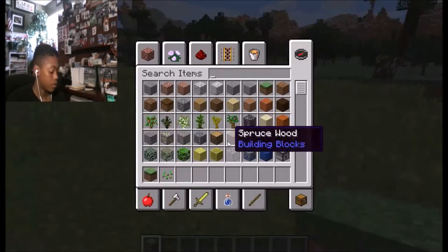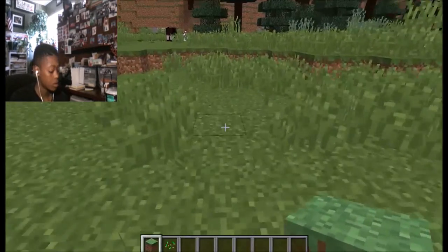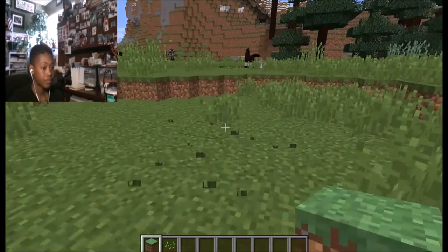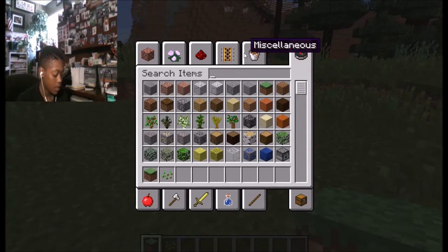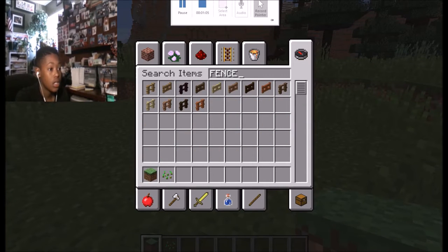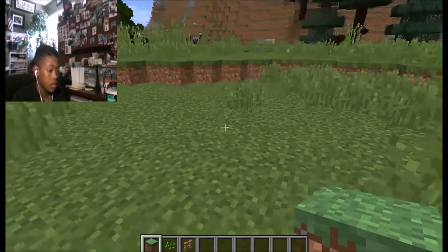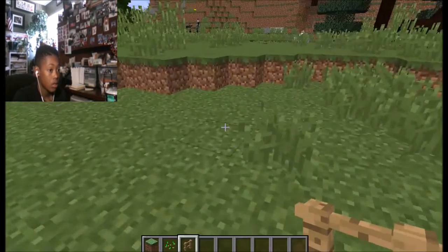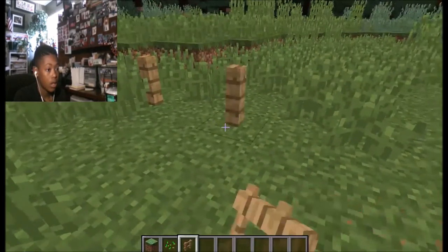So first I'm going to start off with a room and I'm going to build like a table type thing. Let's see if I can get the fence — the fence is gonna go like this, like that, that, that, and that.